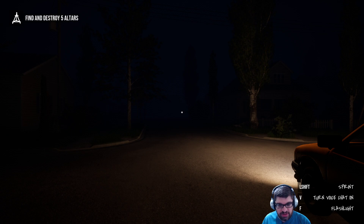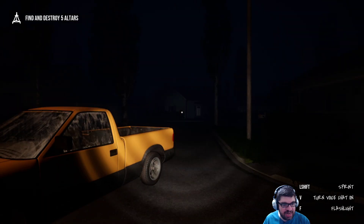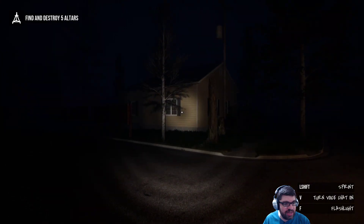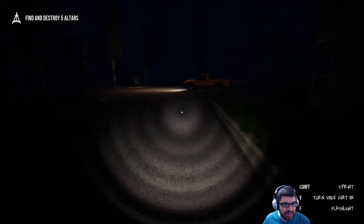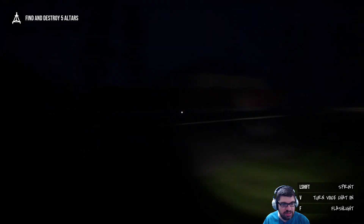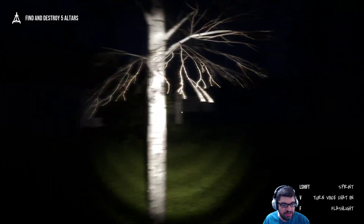Find and destroy five altars. Left shift to sprint, V is voice chat, and F is flashlight. Take it easy on me while I learn. So I have to find five altars — they look like triangular Blair Witch kind of things. Can you tell me what you're seeing? Do you have control over multiple mannequins or just one? I only have control of one mannequin. I can shift for sprinting or attacking, R is to disappear — whatever that means.